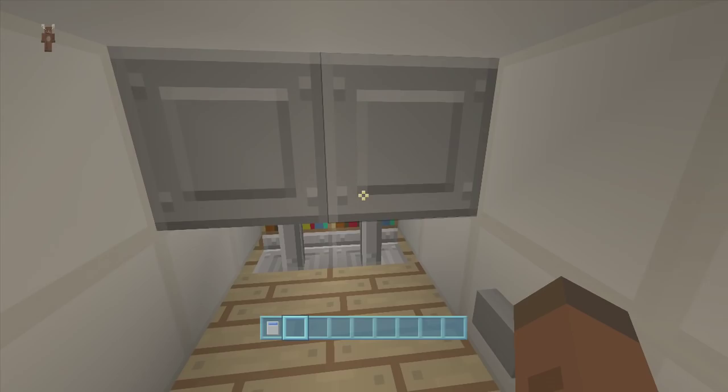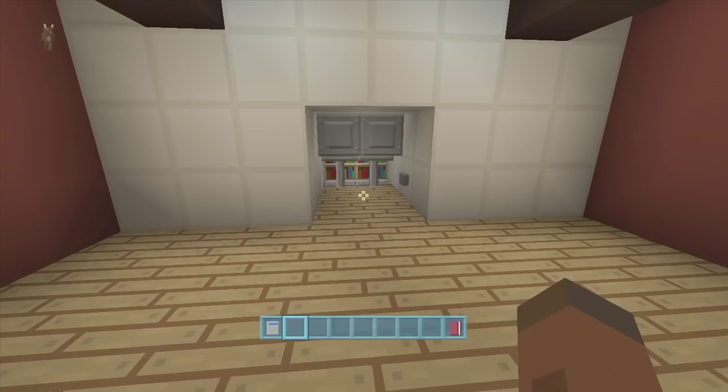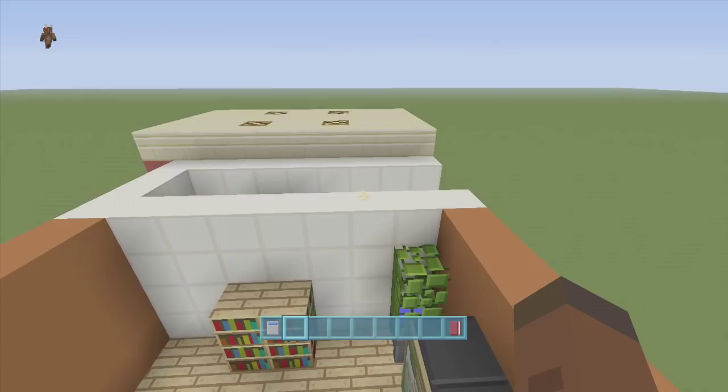We can just walk inside our secret room, click this button and it'll close our bookcase behind us. Inside our secret room we have a chest with some redstone and a little manual on how to build a secret room. If we click that button we can come on out of our secret room, and I'm going to click the button in here to close it.